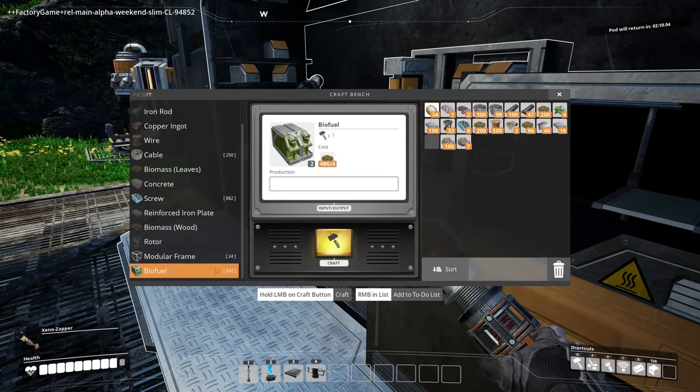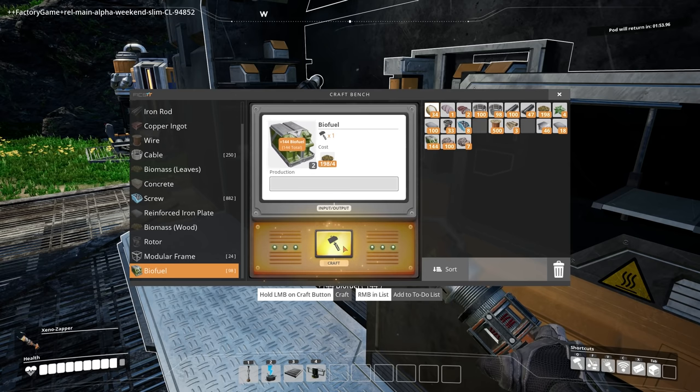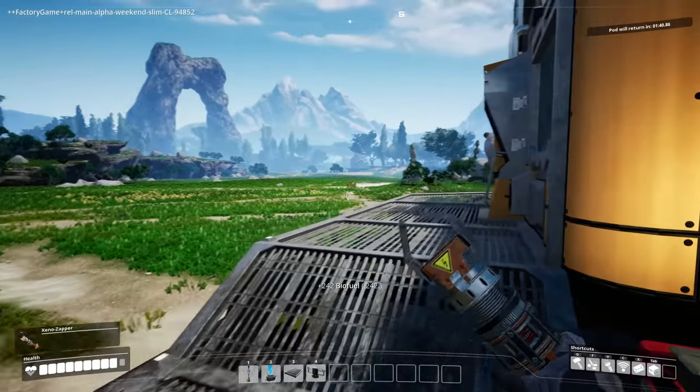Okay, bucko. Let's make this stuff. 242 of them — that's a lot. Now, there's no way to automate this, as far as I know. I don't think there's anything that can cut down or pick up the leaves, which is not a problem. I don't mind having to do some work. I mean, it's not like I'm the CEO of a company that never steps in and helps out.